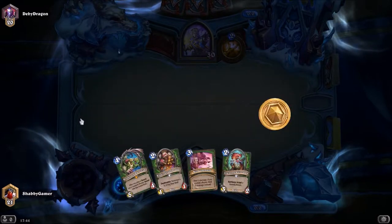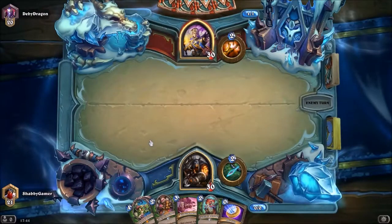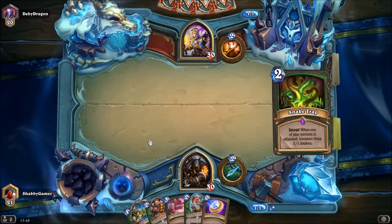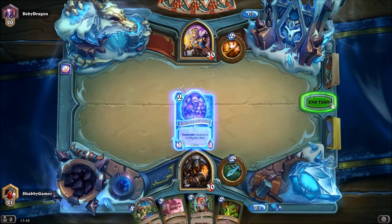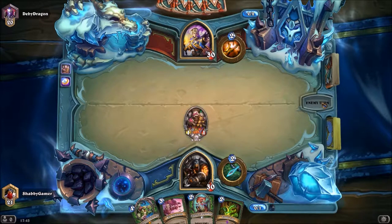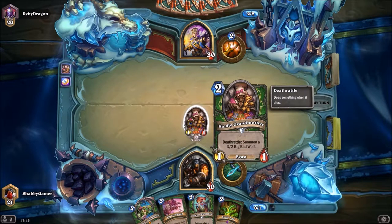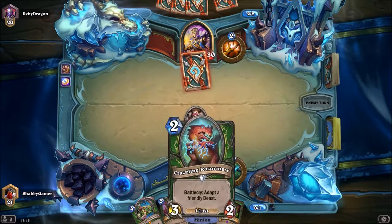This guy is taking his time as he always does. Alright, I'm going to drop the Kindly Grandmother straight in. It's a 1/1 card for two mana, but when it dies you get a 3/2 Big Bad Wolf — so effectively you're getting a 4/3 for two mana, which is pretty good.